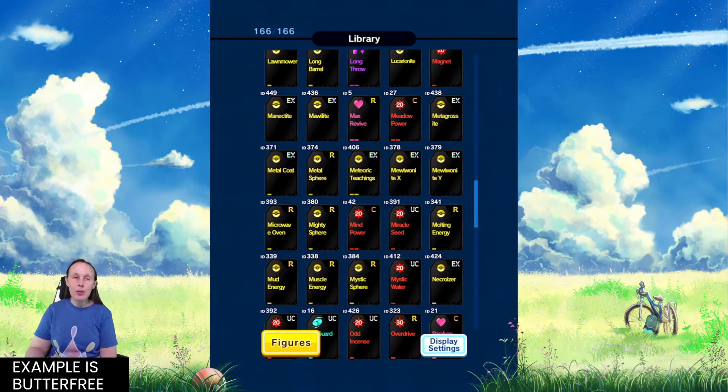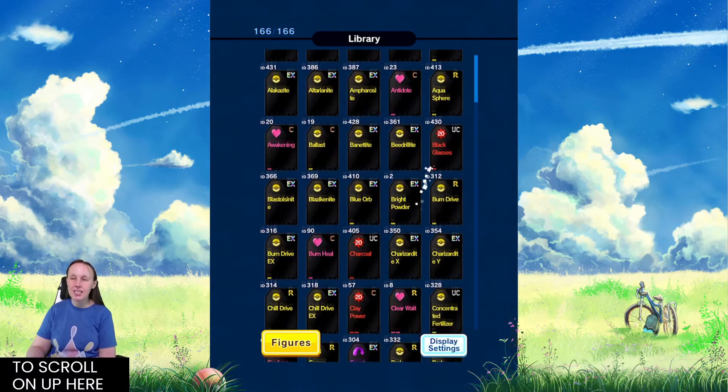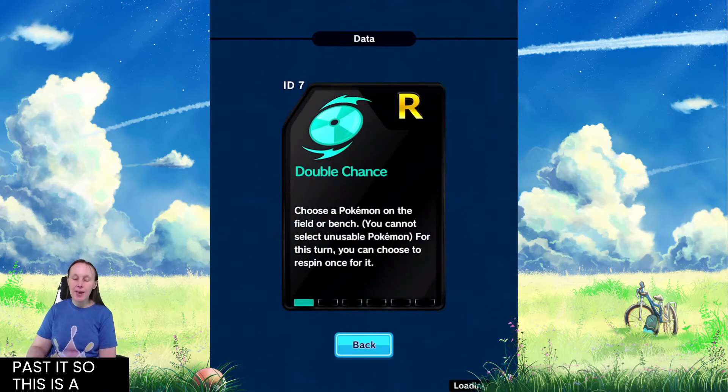Take Butterfree for example — it's a UC figure with a really large miss portion on its wheel. Max Revive will give figures like that a chance to get back onto the field and hopefully land its Startling Powder. My second choice is Double Chance. It's a rare plate, ID 7: choose a Pokemon on the field or bench — you cannot select unusable Pokemon — and you can choose to re-spin it once for that Pokemon this turn. So essentially it's good for one-time use and if you don't like the wheel spin you can re-spin it again. It's very similar to Kabuto's Battle Armor ability — except instead of re-spinning the opponent's wheel, you re-spin your own, which is really awesome, especially if you need to get an edge on a particular wheel slice.